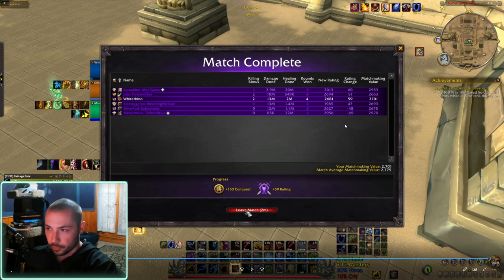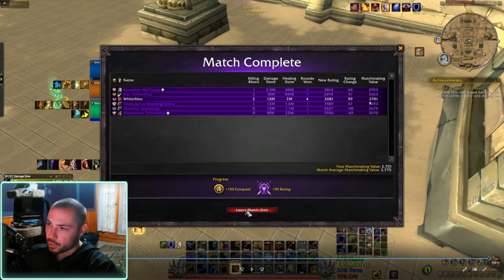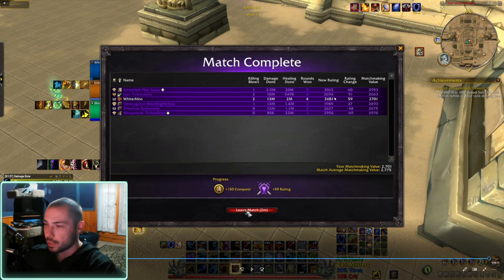The monk only won one game, and the Holy Paladin won five — so that makes sense. Me and the rogue went four and two. This was my 2700 game — my MMR going in was 2701, and I ended at 2681. My MMR after this was like 2735 or something. So that's my 2700 game — let me know what you guys think.